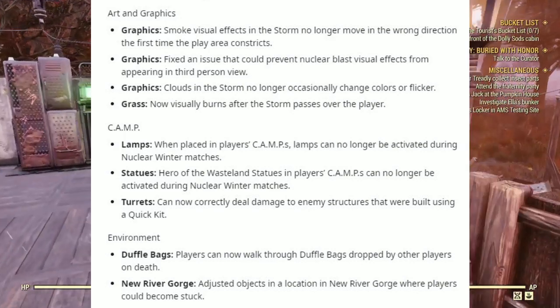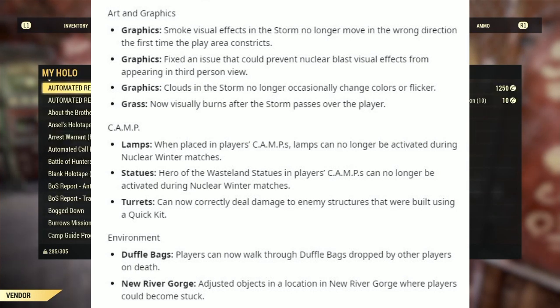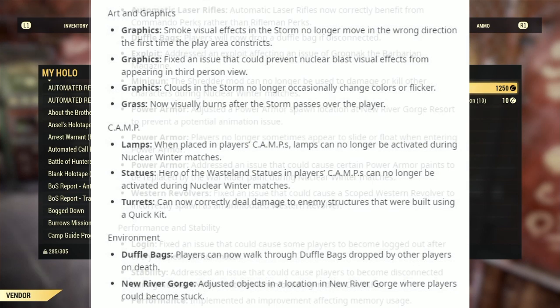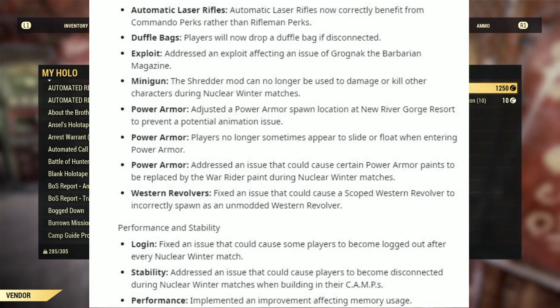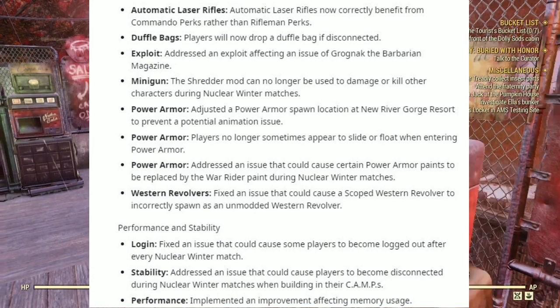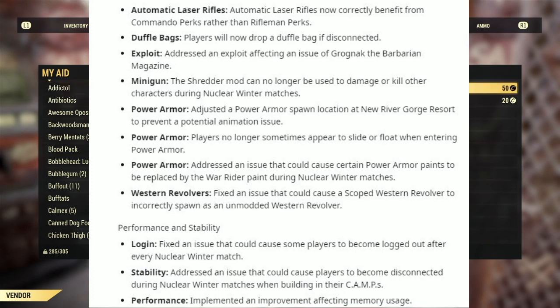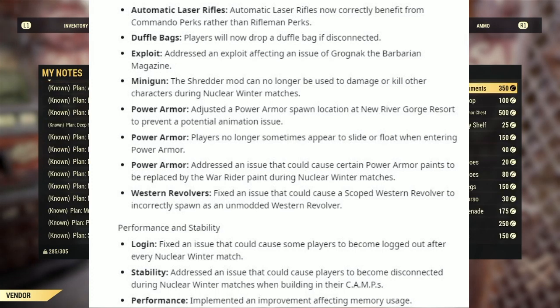Under Environment: players can no longer walk through duffel bags dropped by other players on death. Addressed a location in New River Gorge where players could become stuck. Under Items — Automatic Laser Rifles: now correctly benefit from Commando perks rather than Rifleman perks. Players will now drop a duffel bag if disconnected. Exploit: addressed the exploit effects involving the issue of Grognak the Barbarian magazine. Under Mini Gun — Shredder Mod: can no longer be used to damage or kill others during Nuclear Winter matches. Under Power Armor: addressed the Power Armor spawn location at New River Gorge Resort to prevent potential animation issues. Players no longer sometimes appear to slide or float when entering Power Armor. Addressed the issue that could cause certain Power Armor paints to be replaced by the War Raider paint during Nuclear Winter matches. Fixed the issue that could cause a scoped Western Revolver to incorrectly spawn as an unmodded Western Revolver.